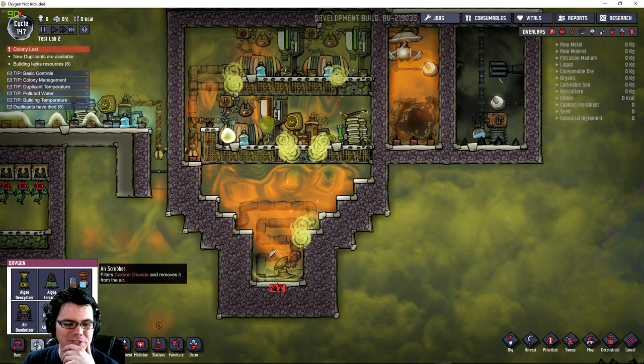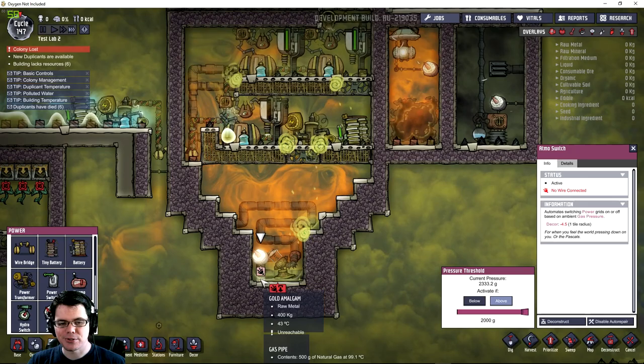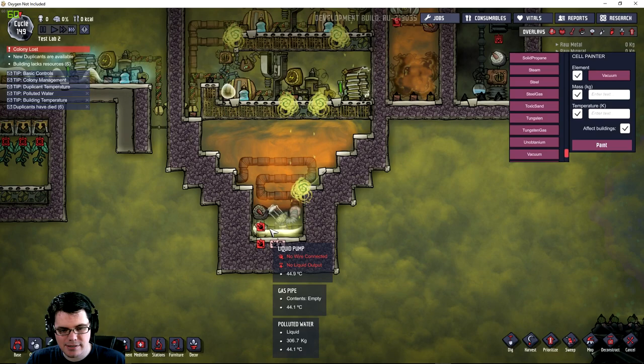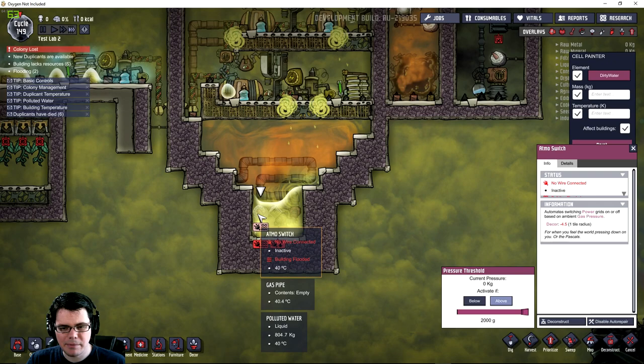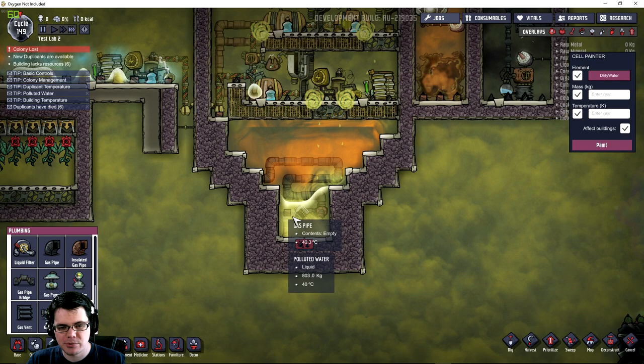That'll be an interesting result. Because I'm interested to see if this will work, I'm going to put an atmospheric switch down here and set that for above 2 kilograms — to see if it'll turn on once the liquid gets there. Currently the temperature of this water is 44 degrees Celsius, so it's not really going up that high. Bummer — the atmospheric switch reads nothing once you get enough liquid in there. So how do I cycle this pump on and off in a way that works with the amount of liquid that's down there?